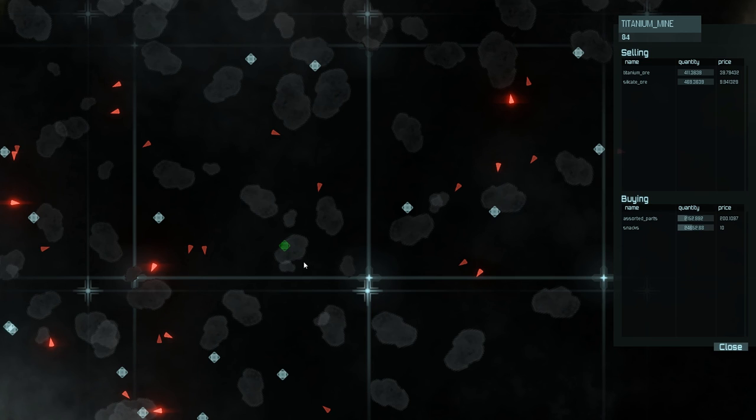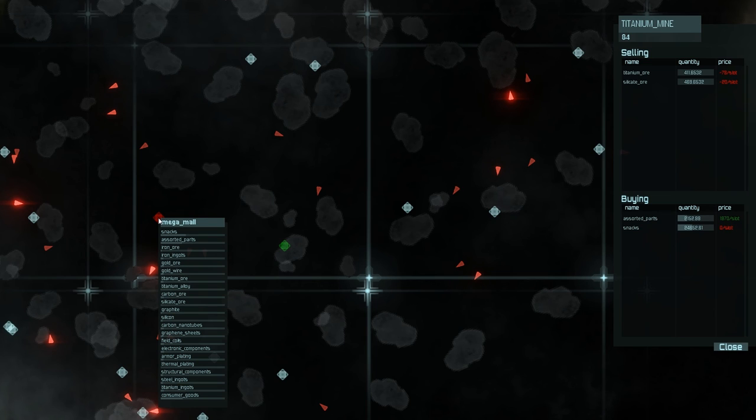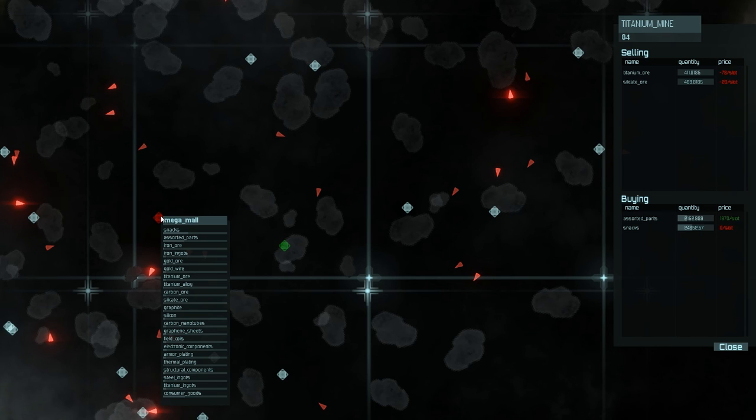Say I'm going to go from a titanium mine to a megamall. It looks like I would be selling at a loss if I bought titanium ore or silicate ore from the mine. However, while hovering over here, you can see that assorted parts, which are bought at the titanium mine, can be purchased at the megamall, and they're cheaper at the megamall than what the titanium mine is willing to pay. So it says 1973 profit per slot.